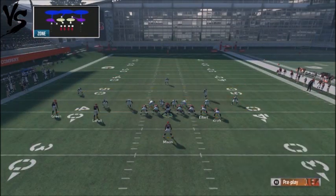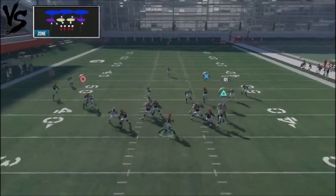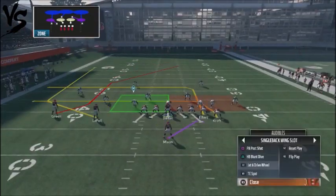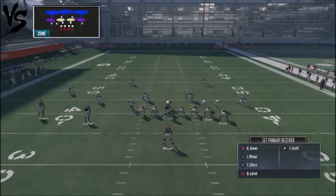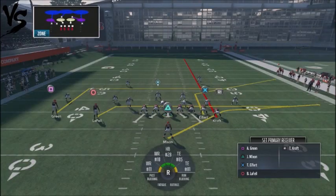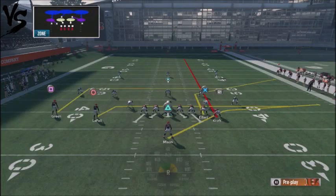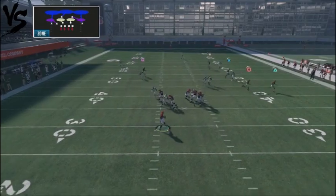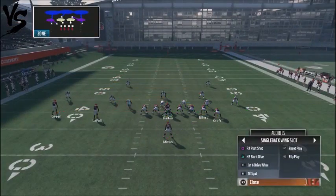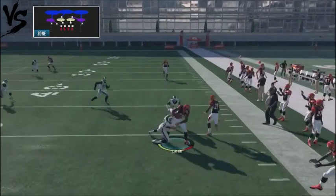Tight End Spot against Cover 3: streak up tight end number two, take LaFell and put him on a drag, creating a high-low on the corner. Attack the running back for easy, cheap yards — it forces your opponent to play hard coverages. Go to that all the time with Tight End Spot. If he starts covering the flat, you've got opportunities over the middle of the field, and you also have that dragging route on the backside by Kareem to catch your opponent off guard. It's all levels — just running levels on the other side.